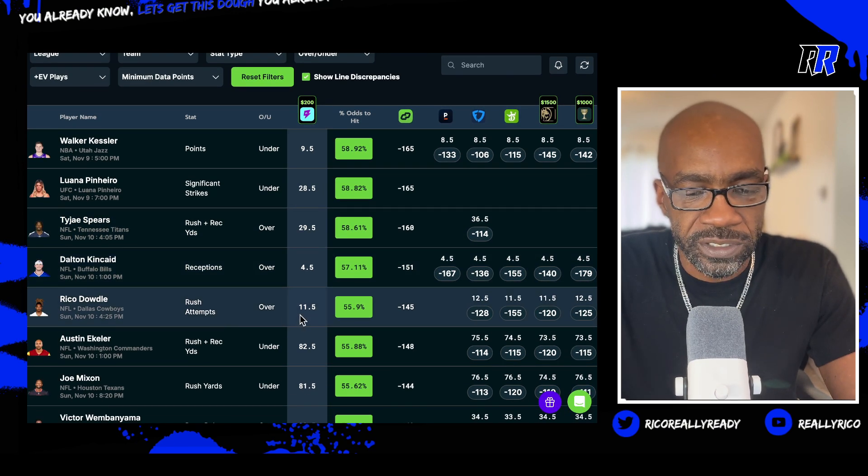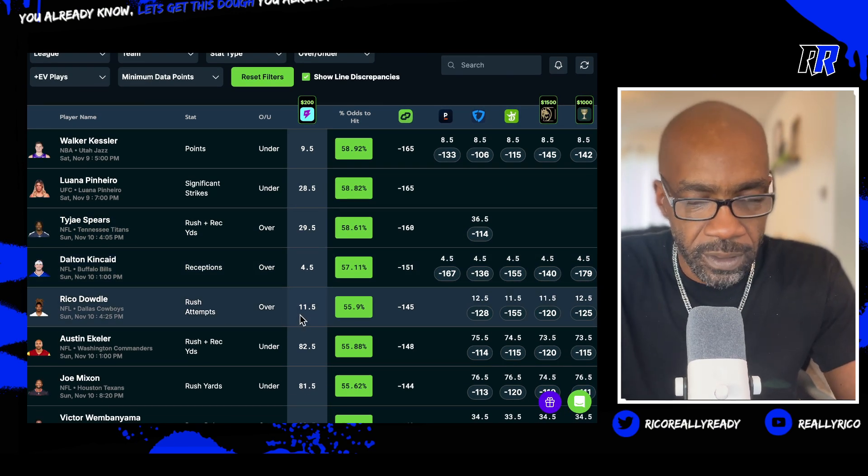And then Rico — rushing attempts over eleven and a half. Is it D-O-W? Rushing attempts over eleven and a half. More.